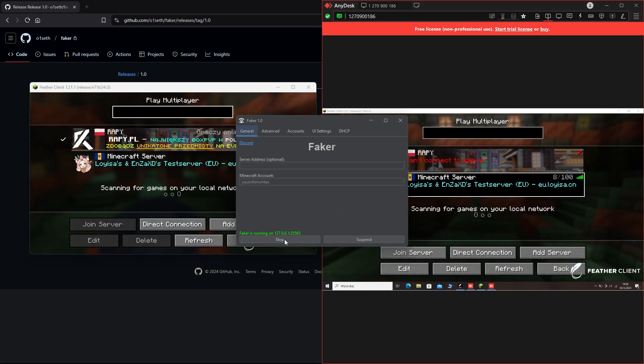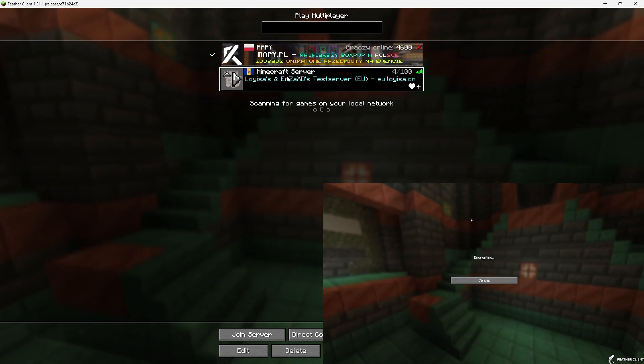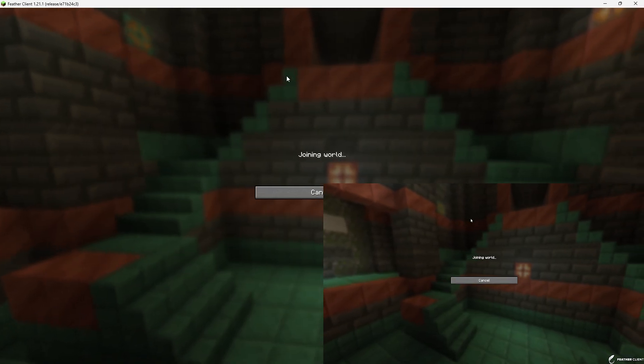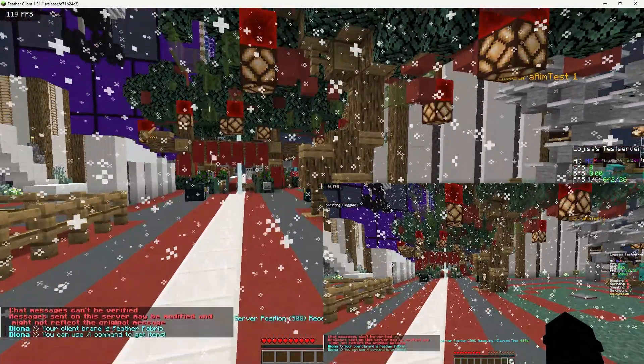Now start Faker and connect to the same server from both PCs simultaneously. As you can see, I'm using my main PC to play, while the second PC mirrors the actions of the main one.